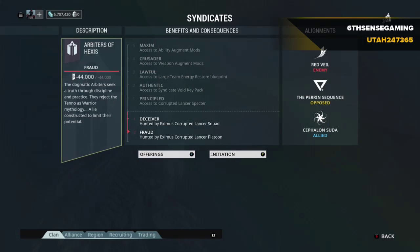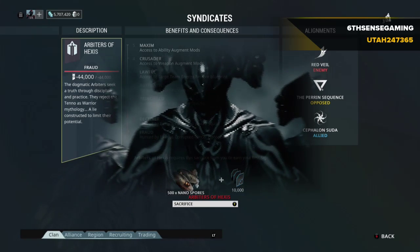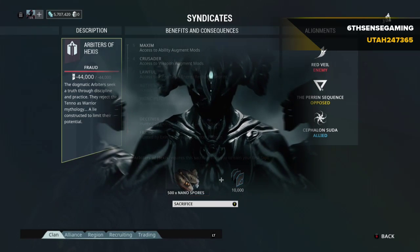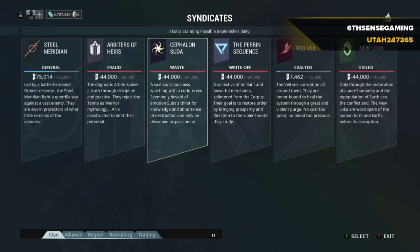First you're going to want to create an initiation, which is going to require a smaller route of basic resources and credits. I'm just showing you that as an example — I'm not going to actually initiate because I've already done two syndicates.